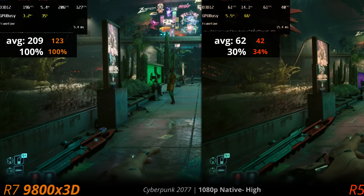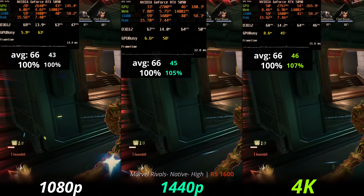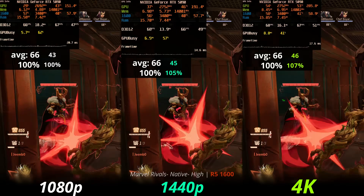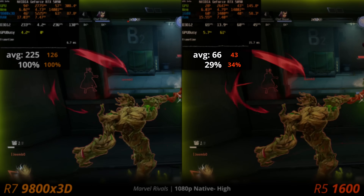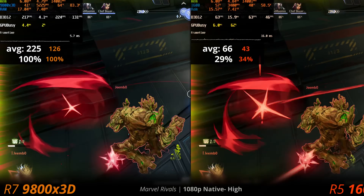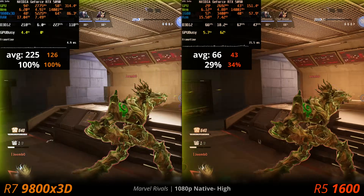In Marvel Rivals on the 1600 we're capped to about 60 fps — so good luck playing competitively at 60 fps. It's 71% slower than the 9800X3D. The person on the other team with a faster CPU is probably going to be beating you more than once. You can pick up the 1600 to play in hard mode, but I wouldn't recommend it.